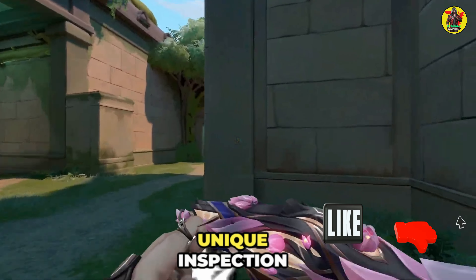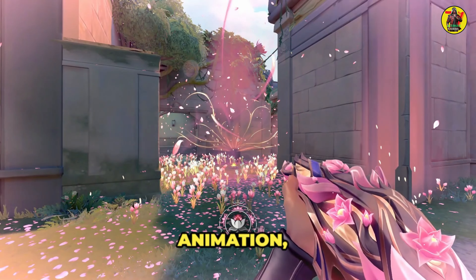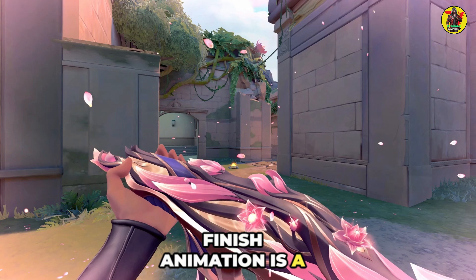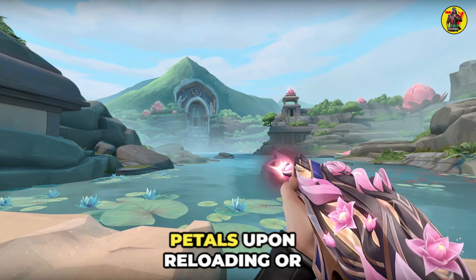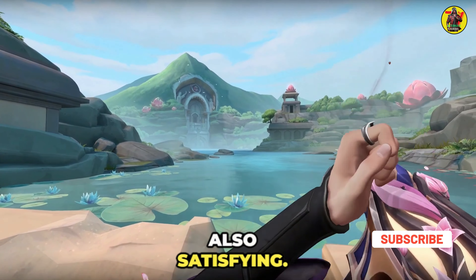The Kunai knife has a unique inspection animation — it can spin around the agent's finger during the inspection animation, making it fun to play with. The Mistbloom Skin line's finish animation is a visually stunning feast, with a massive field of flowers appearing after the final kill. You will see a flurry of petals upon reloading or pulling out a weapon. The kill sound effect is also satisfying.